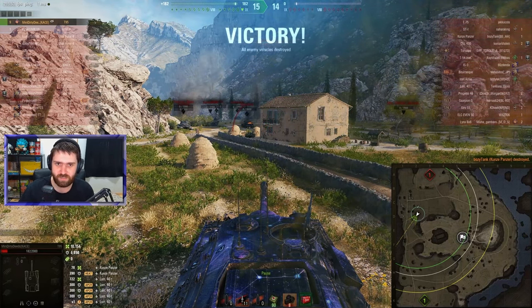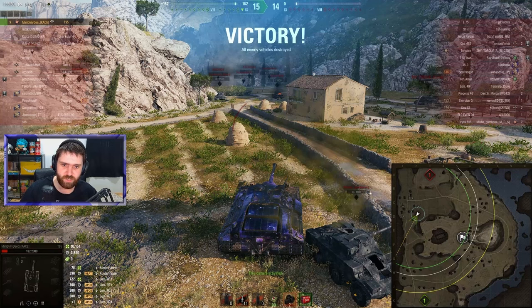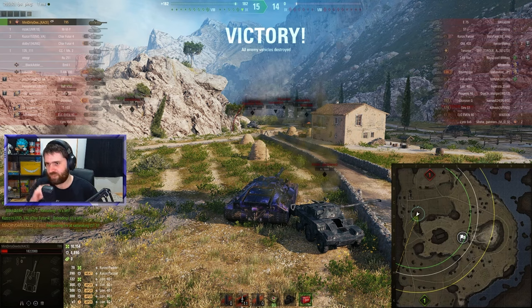Running into the Kunze Panzer to end the very cheeky Tier 9 German medium tank! Lovely stuff by Mini Dirty Deeds. Just look at the graveyard created over there — so many vehicles destroyed: Progetto, AMX 40T, Kunze Panzer, Scorpion G, Lynx, ST-1, the Borask, the IS-3. It's just crazy stuff by Mini Dirty Deeds in a crazy vehicle.